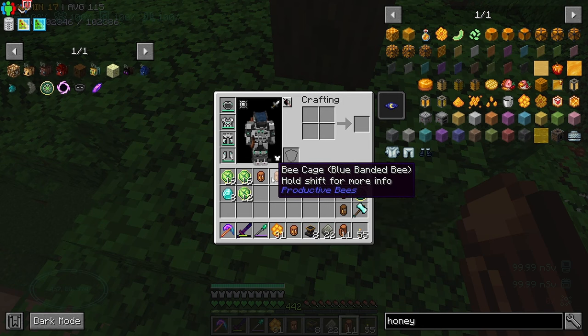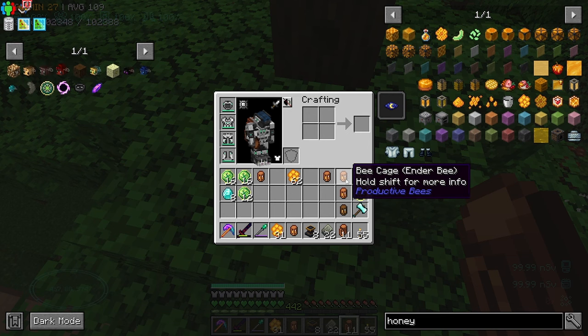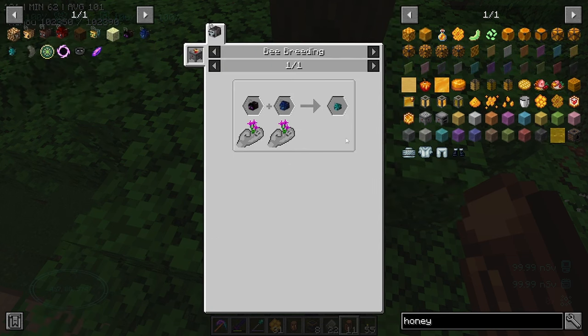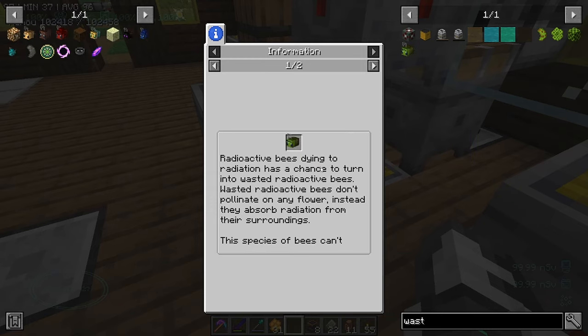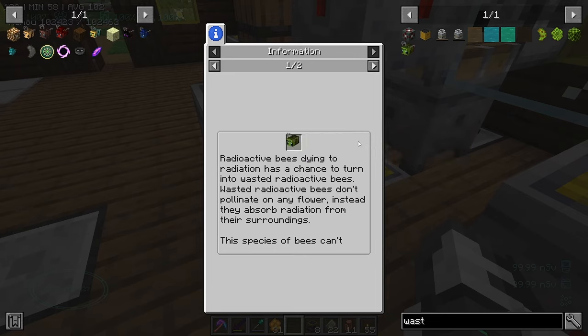Glowstone bee, thank you very much. The blue banded bee is a bit of a pain but I think that was it - that's my second bee. Blue banded, beautiful. So we've got the chocolate mining bee, ender bee, glowing bee, and blue banded bee - that's all we need. I've been reading comments and someone mentioned you can use polonium as the pollinating block for wasted radioactive bees, which is actually better than using uranium 5x.